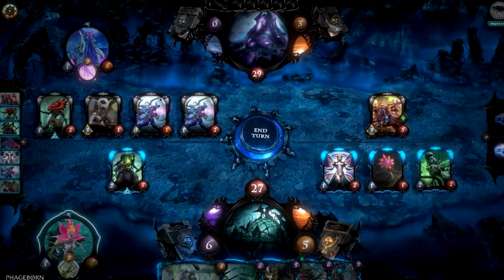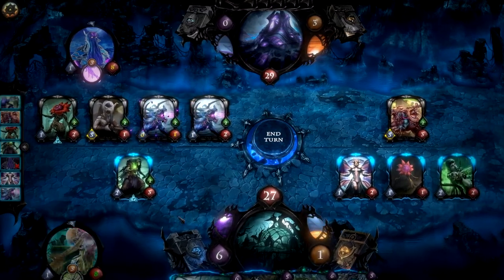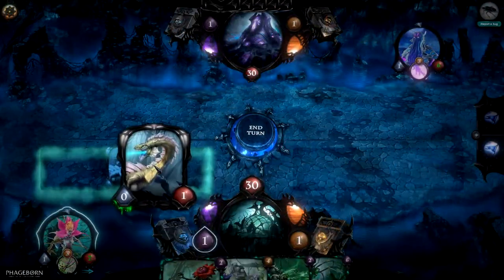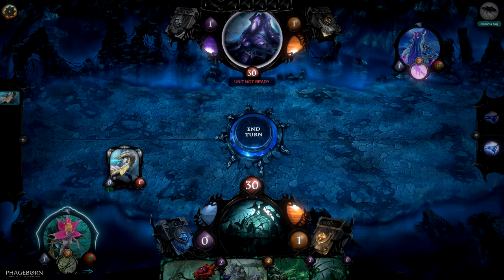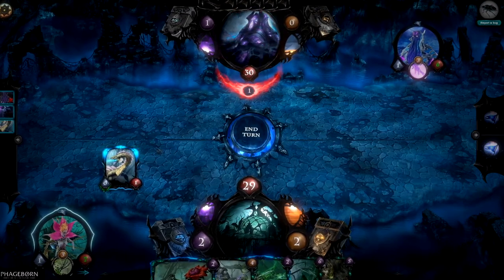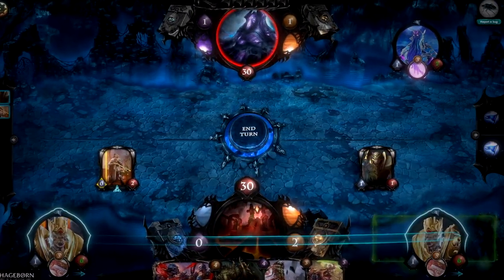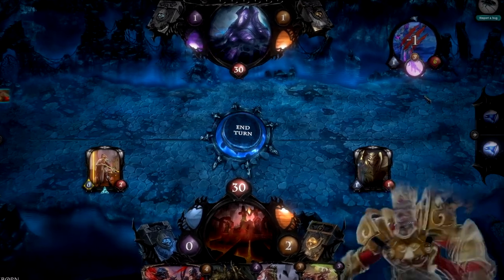Local can also define the way an effect is resolved. For example, some area of effect cards will only affect local units of the lane it has been cast to. When a unit enters the board, it cannot do any actions, but it is still a blocker. Once the units are already in the game and ready for action, you can decide to move them to the other lane instead of attacking. You can do the same with your avatar, but the difference is that an avatar can still attack regardless of moving.